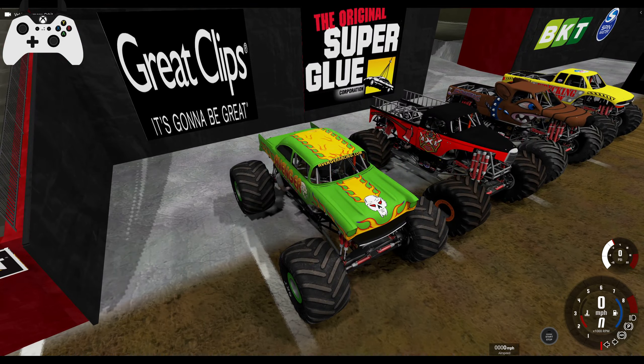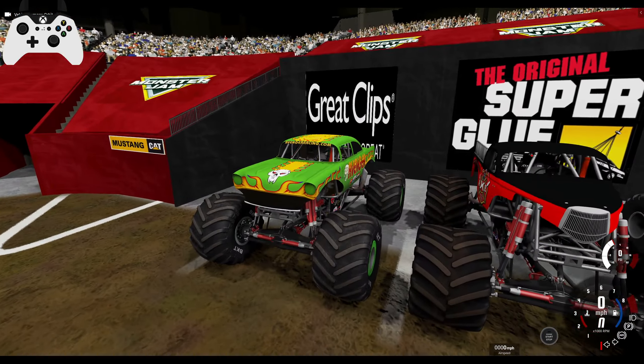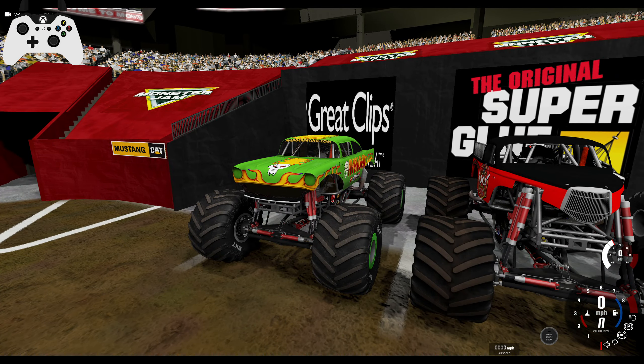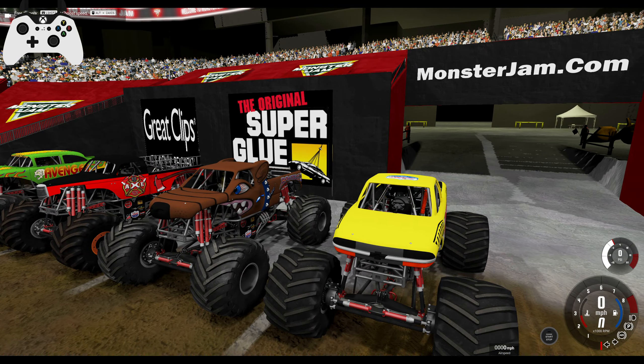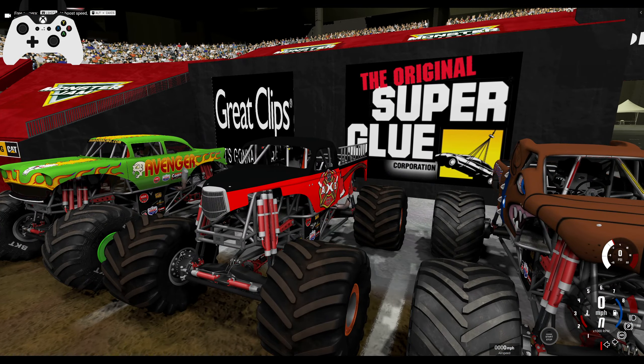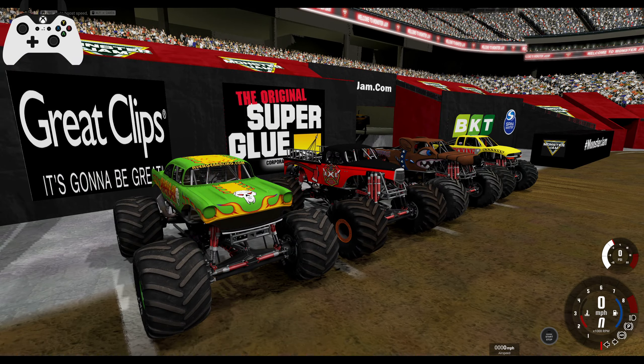We're going to start off with Avenger. Take a look at how good this truck looks. All the trucks in this pack look absolutely phenomenal and that's because they're using the new physically based rendering for materials. So every time you load up a truck, it physically draws out each and every texture. It looks so much better — it's unbelievable how well this mod looks now.